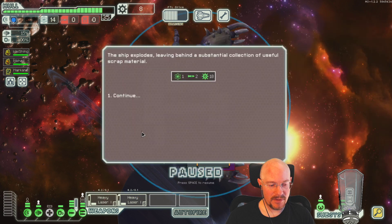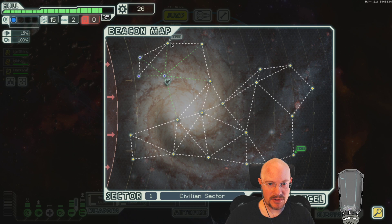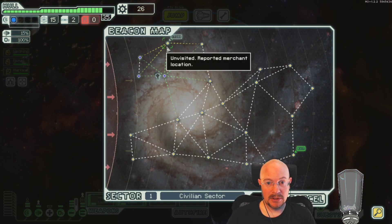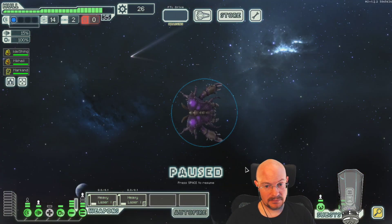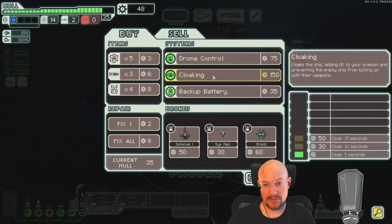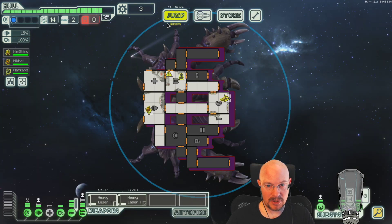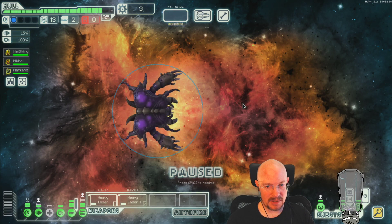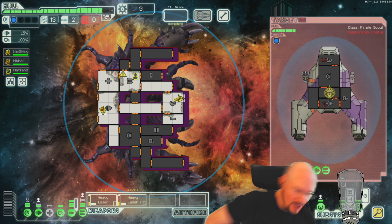Shield hitbox slightly larger than visual — yeah, that usually happens when you have a perfect circle, and I don't think the shields are usually a perfect circle. I'm going to probably sell the Reverse Ion Field for a little extra early scrap — I don't find it super useful. I'll do that to get Backup Battery and one more dodge. Maybe I should just get the shield value honestly.